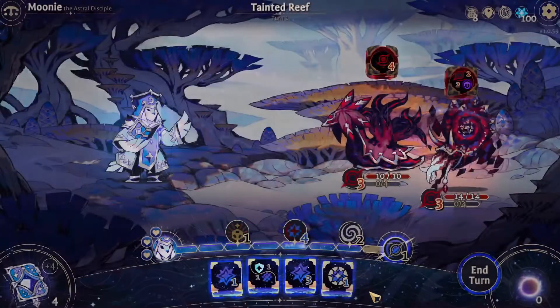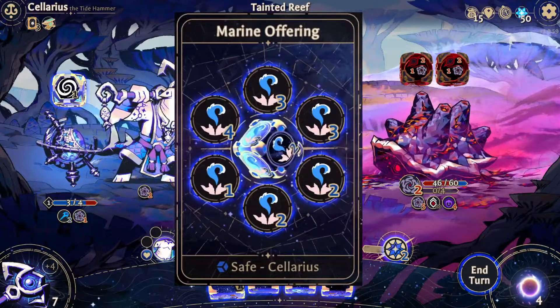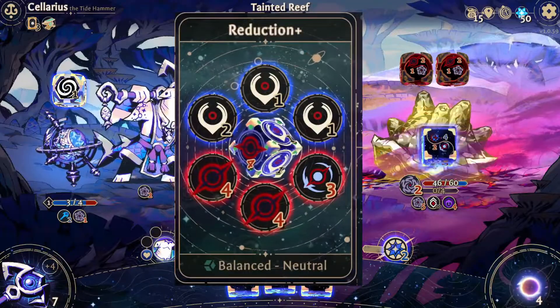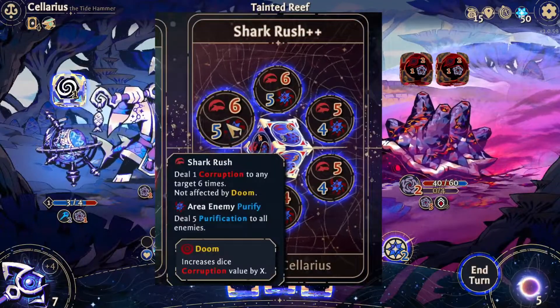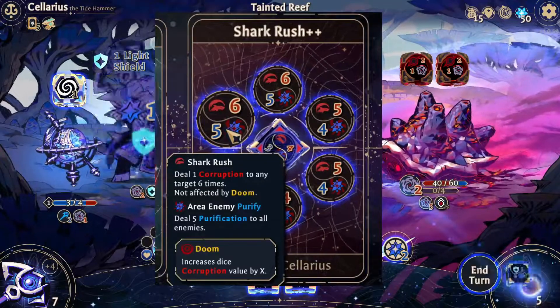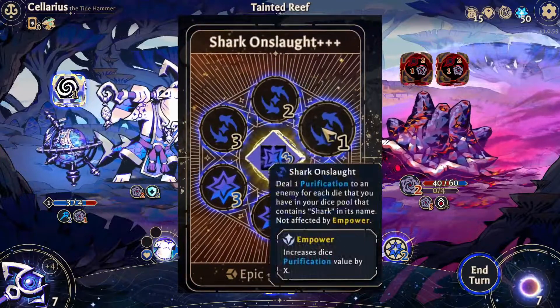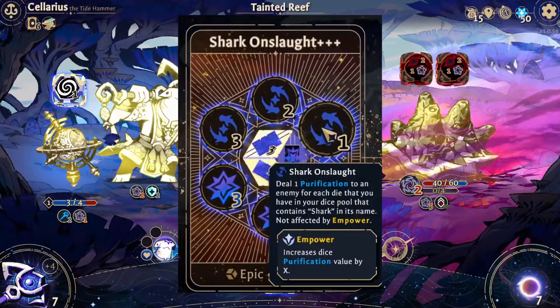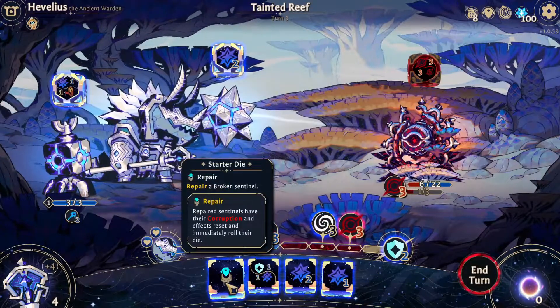The dice themselves have a few separate categories: starting dice, which your character begins with; safe dice, which tend to have every face be a small beneficial effect; balanced dice, which are slightly stronger but have some negative options; risky dice, which tend to have very powerful effects but also quite a few powerful negative effects; and epic dice, which grant the powerful effects of risky dice with none of the negatives.